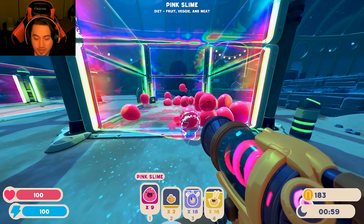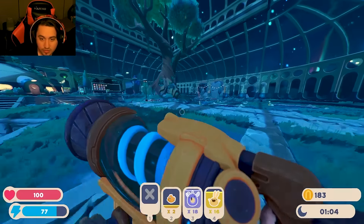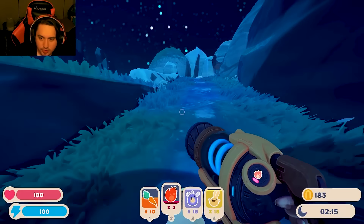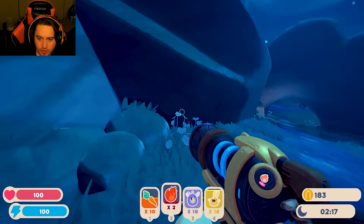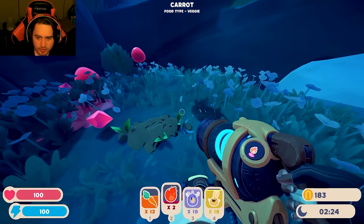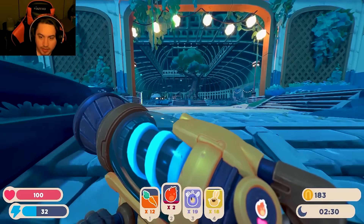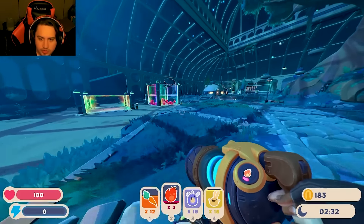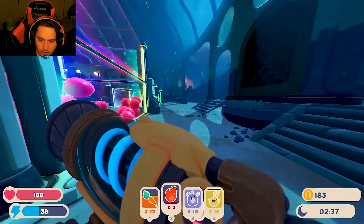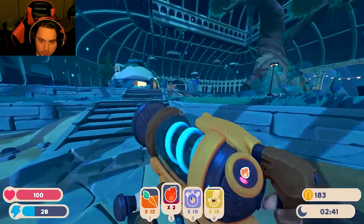I was trying to make some more money with the rabbits, but I forgot. Now we're going to go get some more food. I got some carrots. I know that I can feed them chickens, but I really want to use the chickens for the cats. They do produce more plorts and I know they like meat, so I want to use them.